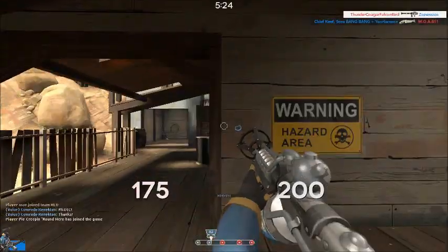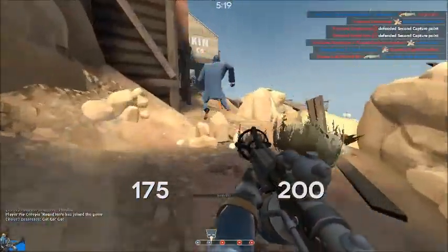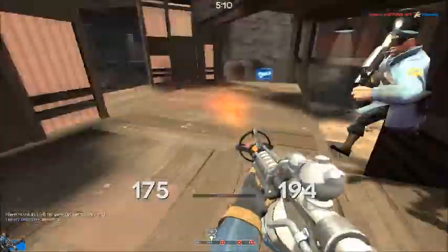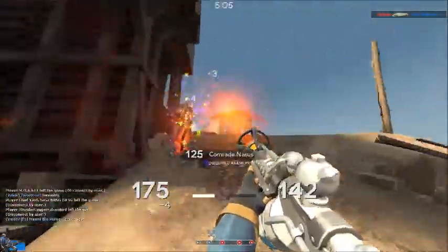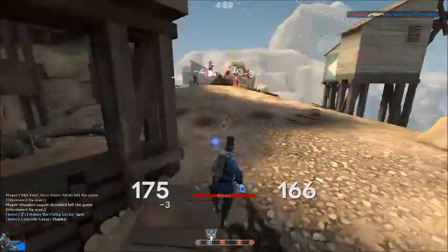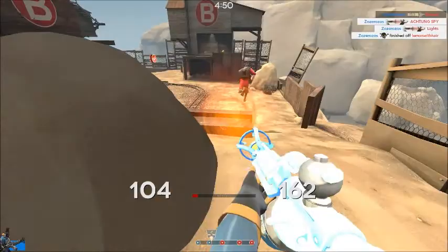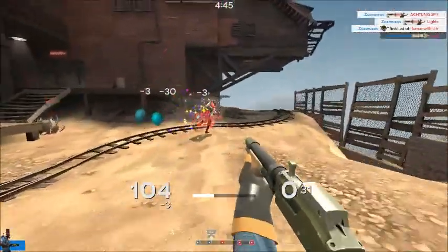For my secondary weapon is the reserve shooter. The only reason it's good for pyro - don't get me wrong, the reserve shooter is awesome for pyro, one of my go-to secondary weapons to be honest - but it's terrible with this loadout because the only real use for it is if you airblast the person. The reserve shooter gives you mini crits for people in midair, and usually if you airblast people and then switch out to the reserve shooter, you're going to guarantee mini crits every time. But with this weapon, you cannot airblast.